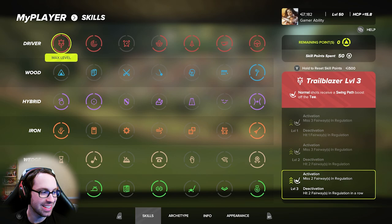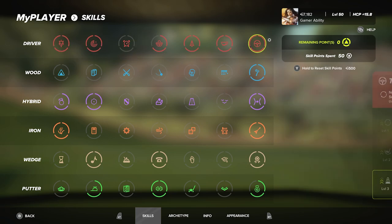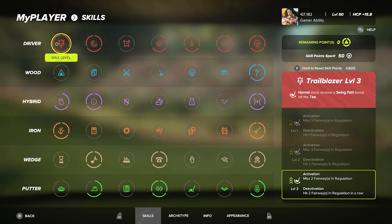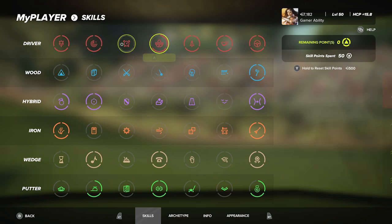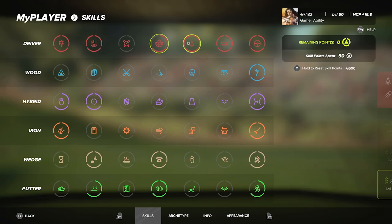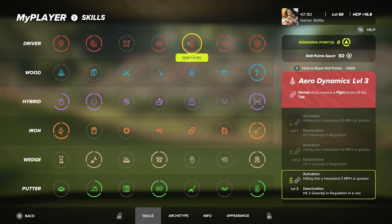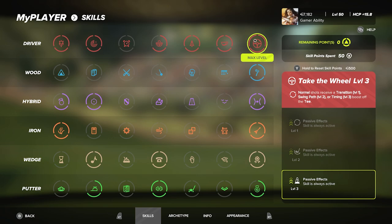These are my favorite skills and they're based on my specific play style. Going column by column by club type: Driver — Level 3 Trailblazer, normal shots receive a swing path boost off the tee. Fur Finder Level 3, normal shots receive a shaping boost off the tee. Off the Deck Level 2, normal shots receive a lie range boost off the fairway. Aerodynamics Level 3, normal shots receive a flight boost off the tee. Tee and Crush Level 3, normal shots receive a power boost off the tee. Take the Will Level 3, normal shots receive a timing boost — I have timing.